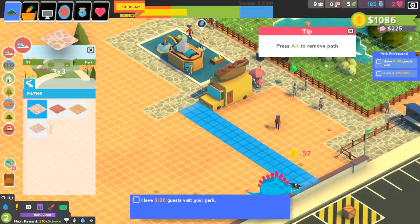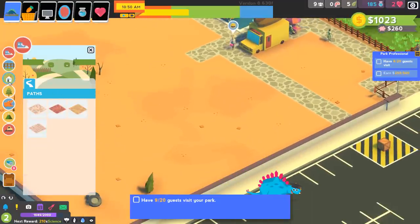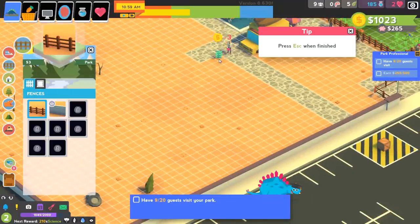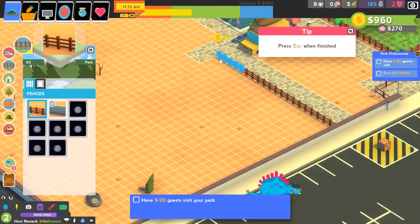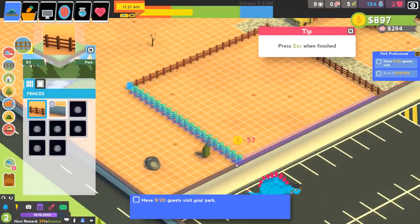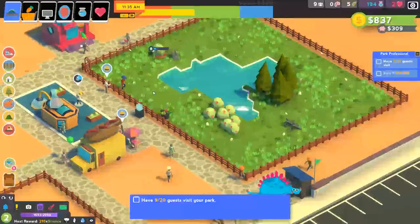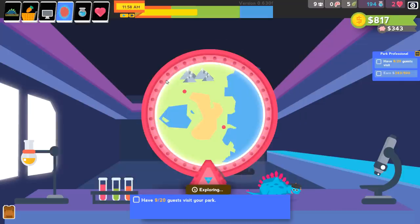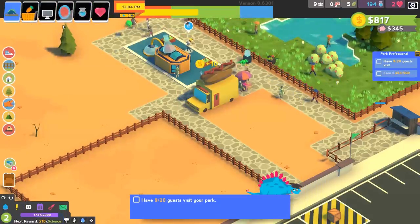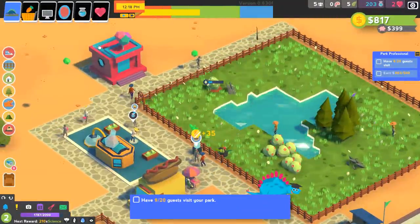I'm thinking we'll put in a path that goes down here and fill this area with supplementary stuff like bathrooms and souvenir shops, then have another dino pen over here. We've got a 400 square foot exhibit built. I don't know what we'll put in it yet, but we can go look for another Stegosaurus. Let's open up the park. I'd like to see a little progress meter so you can monitor your expedition, but it's not critical right now.